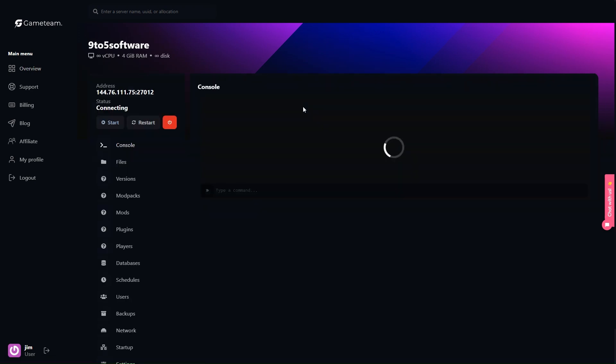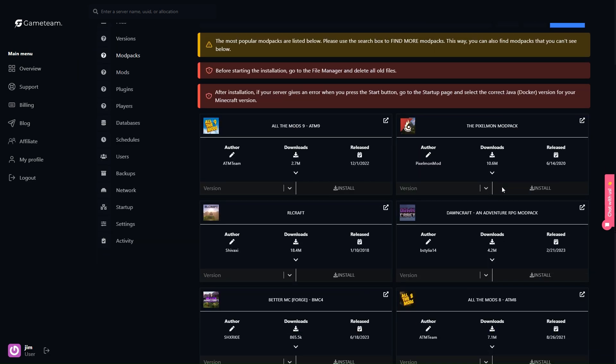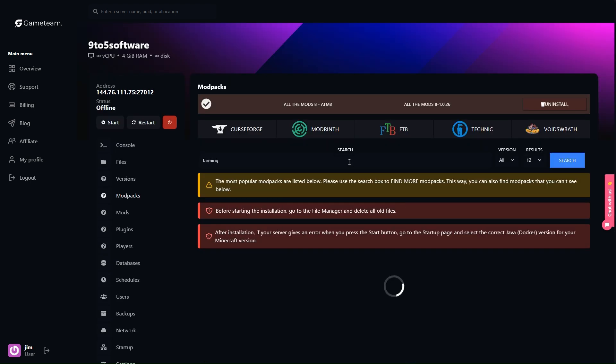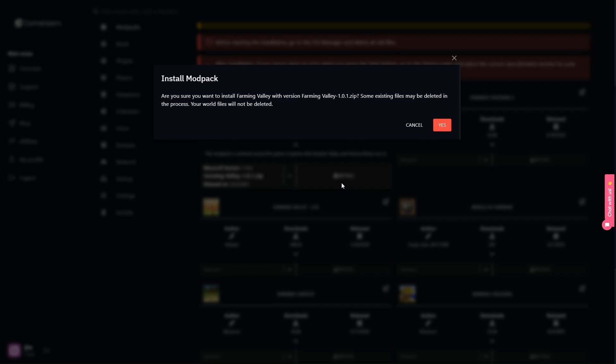First, you'll want to choose a mod pack that fits how you play. Game Team has a variety for you. Making your selection and creating a new server is a breeze on their platform. There, you can tweak to your heart's content — server name, how many players can join in your agricultural exploits, and even the world type. Once you've finished with the setup, Game Team hands you the reins, giving you a server IP and a control panel for total control over your virtual farmstead. Through this panel, you'll add all the essential mods that Farming Valley requires and customize server settings to ensure the experience is just the way you like it, from the level of difficulty to who's helping you harvest the next crop bounty.